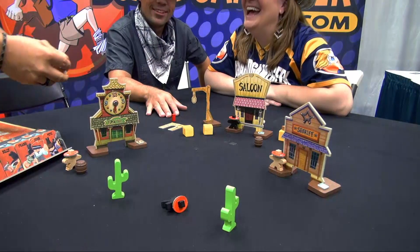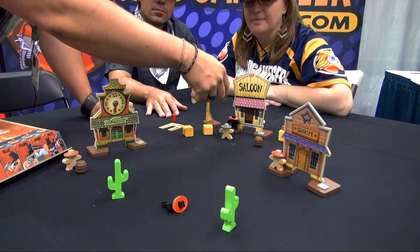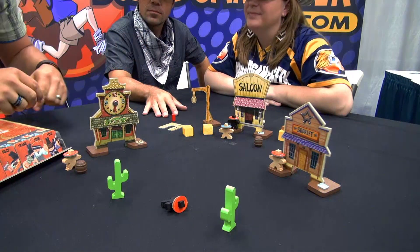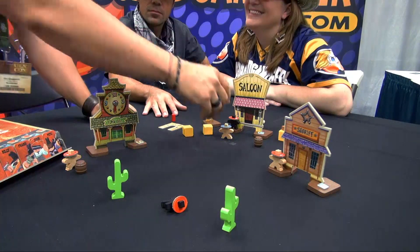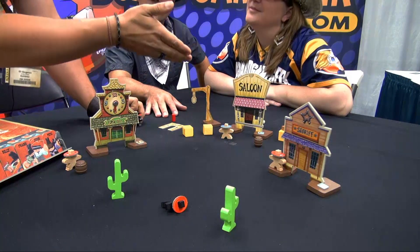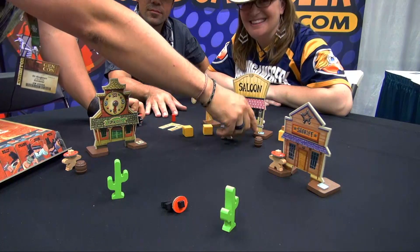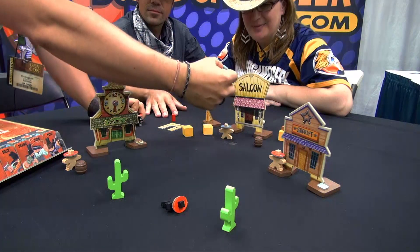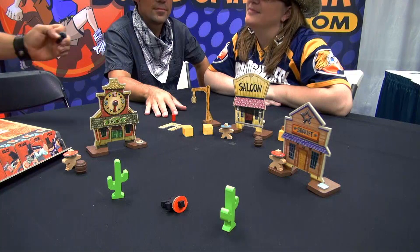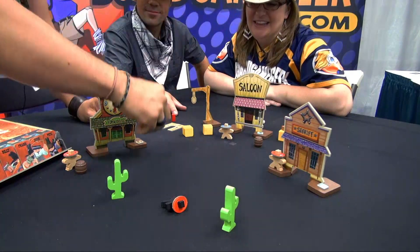If I enter a building and there's another guy in there, automatically we break out into a duel — that old West duel, shooting back and forth. If the guy's not in there I can shoot, and if I break into a duel I shoot first because I took him by surprise. But if there's items in there, I can pick them up. If I get a gun, now I have two guns, so when I take that shoot action — bam bam from both hips.